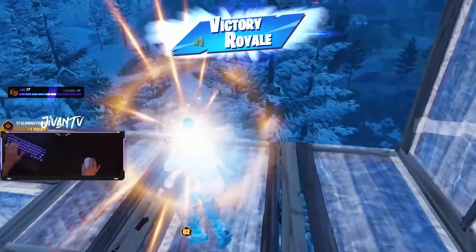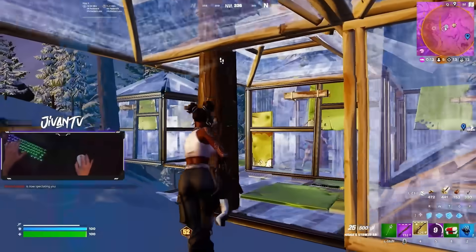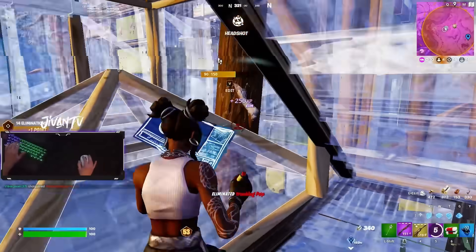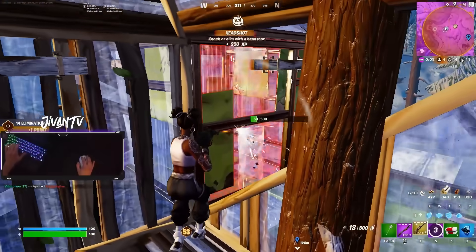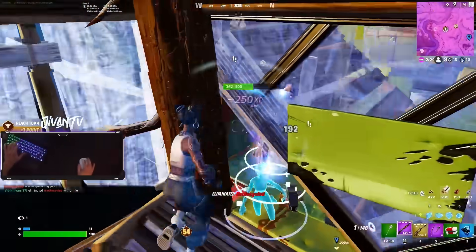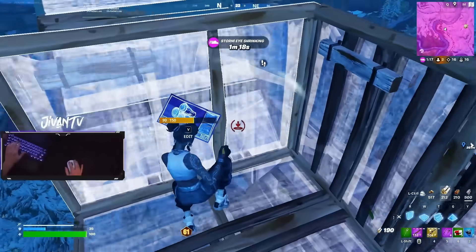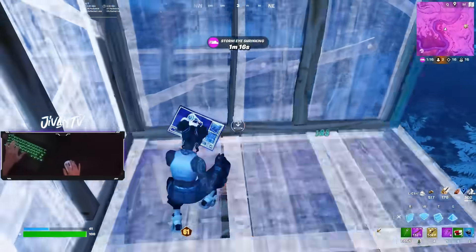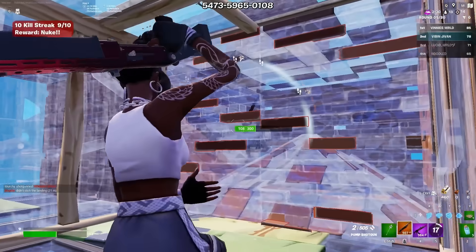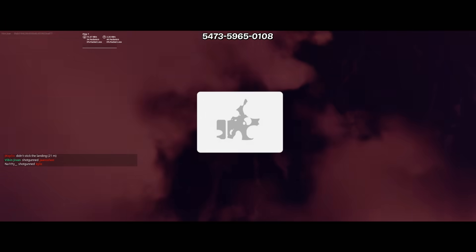A 17 kill win. In a lot of fights here I did utilize my zero ping, but if you utilize strategies like blocking the correct angles, being aware of third parties, and taking the right peeks, then you'll be able to win more fights. I'm actually going to be moving back to high ping soon to be close to family in March, so I'll have some more high ping tutorials coming. Don't forget to check out the creative maps down below — lots of stuff there to help you improve. More content on the way, stay tuned and I'll catch you in the next one.